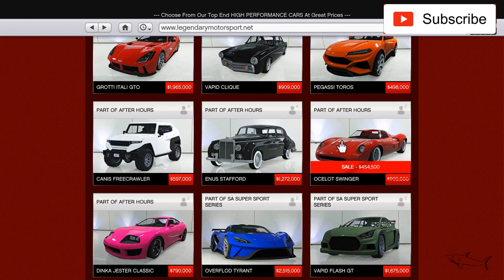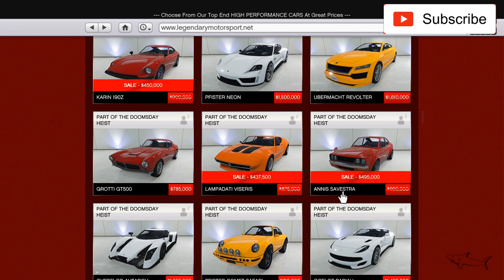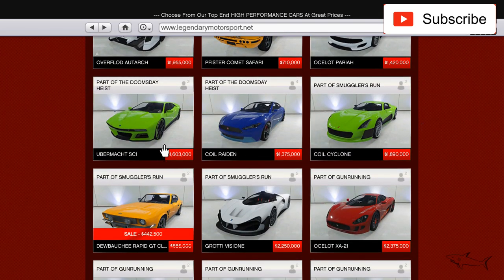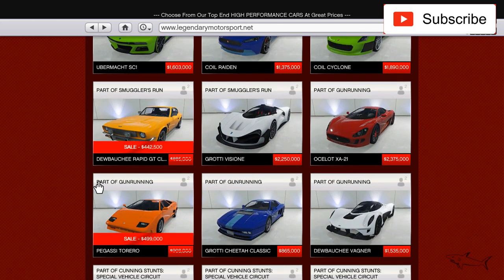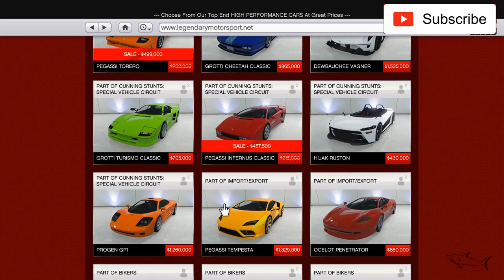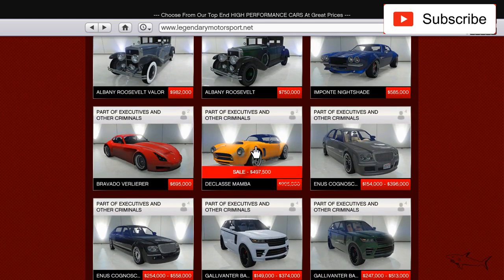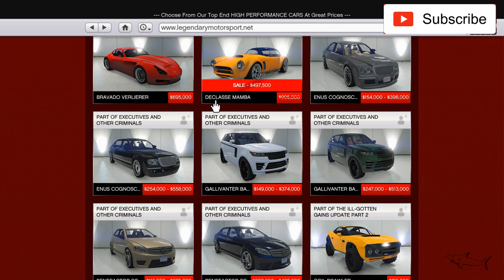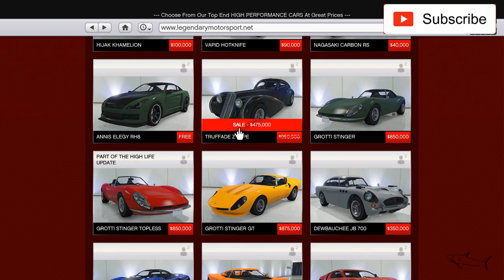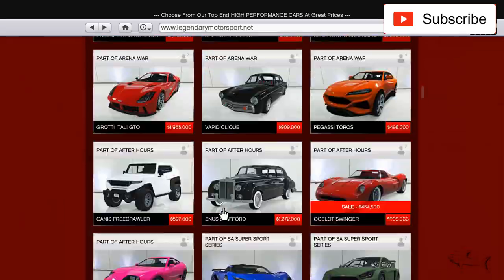The Swinger was on sale last week and the sale is continuing. Same with the Invetero Coquette Z190, the Lampadati, and the Savestra - I already have these cars on my channel from last weeks. I'll put links in the video description. Also the Rapid GT, Torero, Infernus Classic, Mamba, Benefactor - they're all continuing another week. The sale is the same 50%, so it's half price.